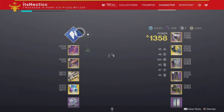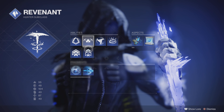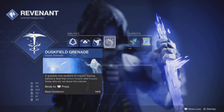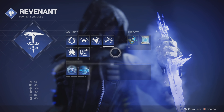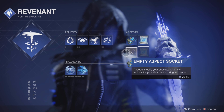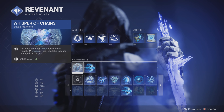I'll show you guys what I'll be using. For this subclass, I'm going to be using Revenant Hunter. I have Gambler's Dodge, Strafe Jump, Withering Blade, and then the Duskfield Grenade. Duskfield Grenade is really great as it allows you to slow your targets and freeze them when they don't leave the grenade fast enough — which in PvE, 90% of the time they don't. And then I have the Shadow Dive aspect and the Winter Shroud aspect.